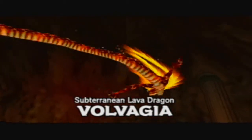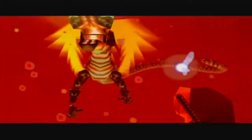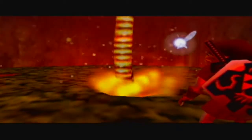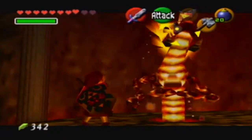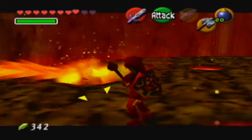Subterranean Lava Dragon — Volvagia! That's a cool name. Oh god, fire! Now get the Megaton Hammer out — we want to smack it with the hammer, it'll go down, and then just wail on it because that is the best way to fight it.